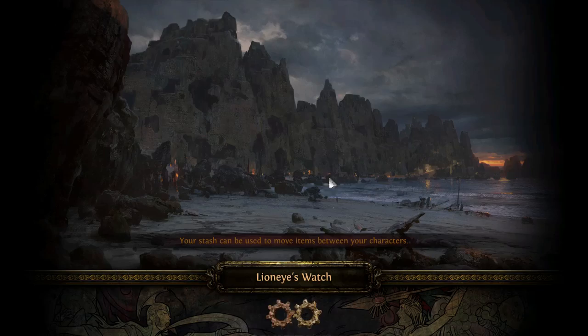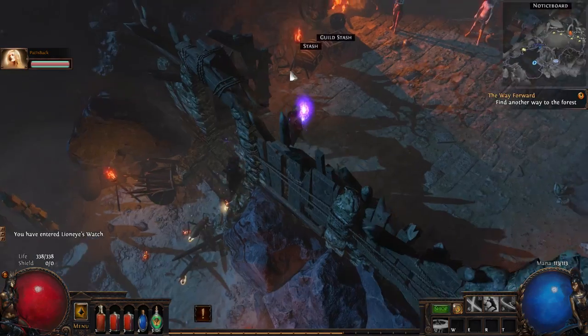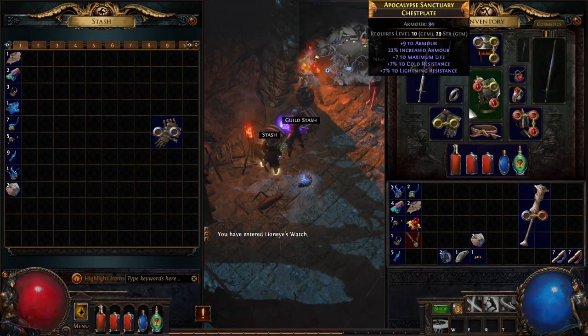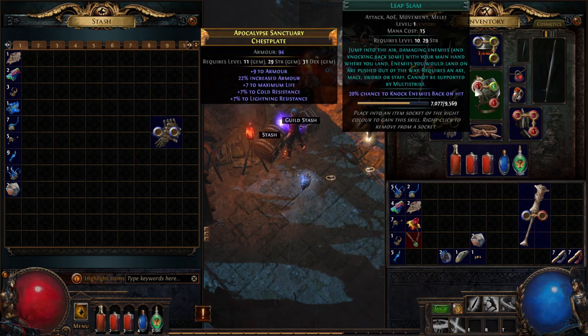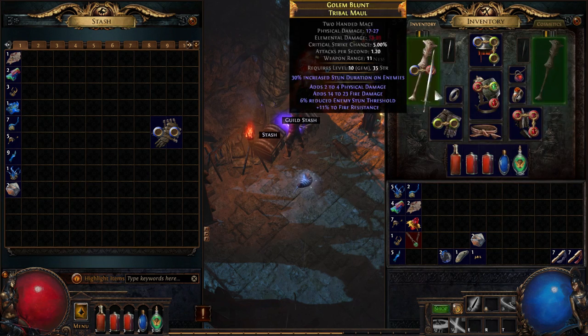I'm gonna go get that mace actually. I'll be back in a second. I'm gonna go get flamed ash. I know better. Mike, I learn slowly but I learn. Alright, so double strike doesn't work — oh wait, actually it does work. Yeah, double strike works with almost anything. Alright, let's put that on.